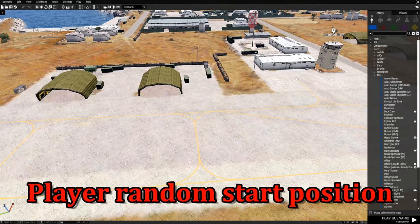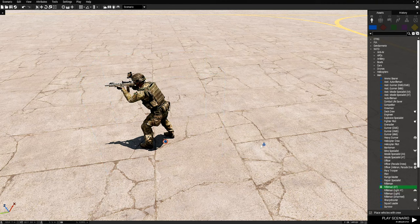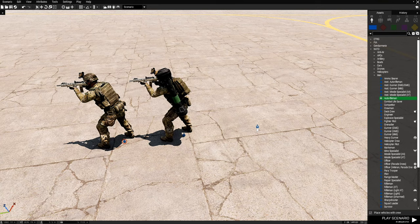So what we're going to start with is a rifleman. We're going to create the player and two friends. One friend is going to be an AT rifleman, and another friend is going to be an auto rifleman. We're going to group these two to the player.